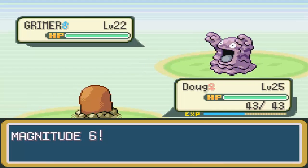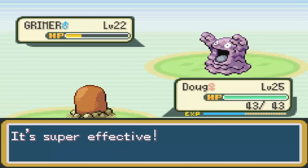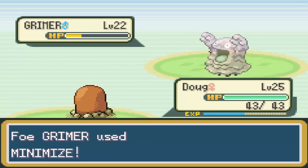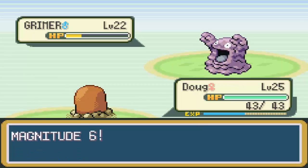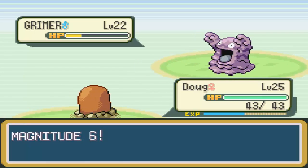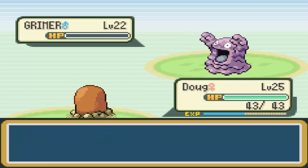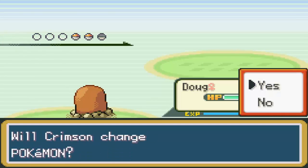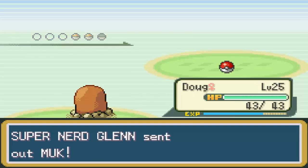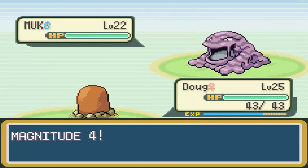Going back a bit, that old man had a Growlithe and a Vulpix. Growlithe is exclusive to the Red and Fire Red version. Vulpix, which is also a Fire type, is pretty much its counterpart — exclusive to the Leaf Green, Green, and Blue versions. They're both found in the same area depending on which version you have, and they both evolve by using a specific item on them, which we'll be seeing later. He's also one of those trainers who uses two Pokemon found in different versions, just like the trainer who used both an Oddish and a Bellsprout.